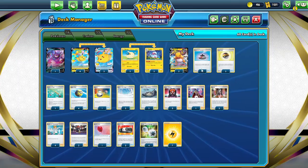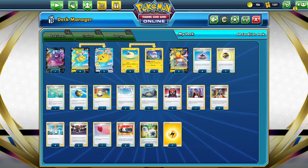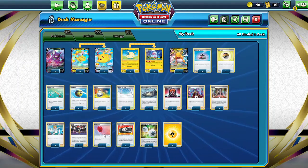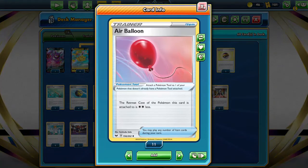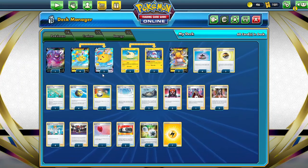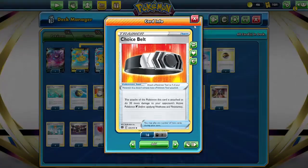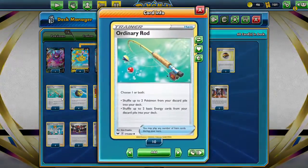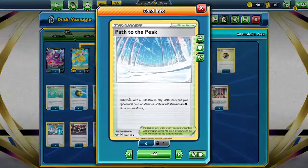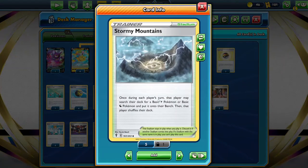Then we have the regular search cards and supporter cards: Evolution Incense, Level Ball, and Quick Ball. You've got your switching cards, tools, one Switch, one Air Balloon — we only need to play two since mostly everything has free retreat or retreat cost of one. Two Choice Belts to add damage, and then Ordinary Rod as a backup recovery card, which is pretty cool. Stadiums include Path to the Peak, which is absolutely awesome for this deck, and Stormy Mountain which searches out Lightning types.